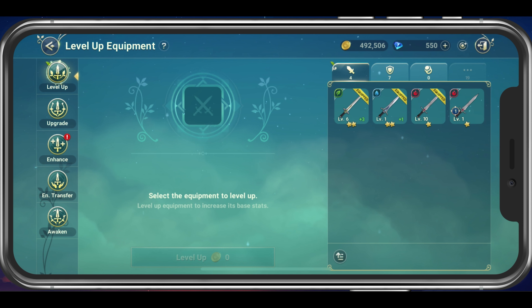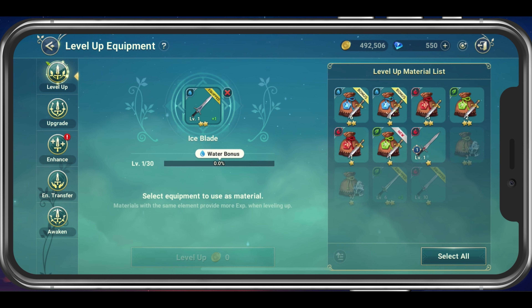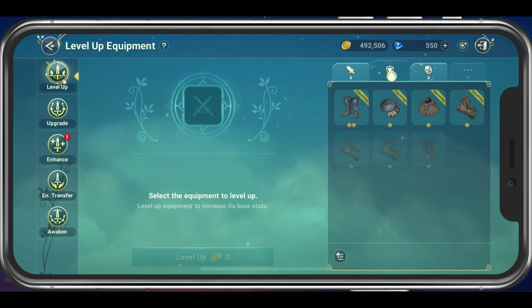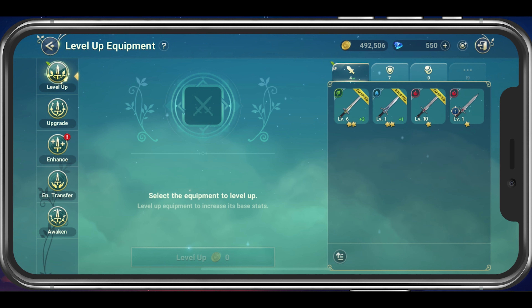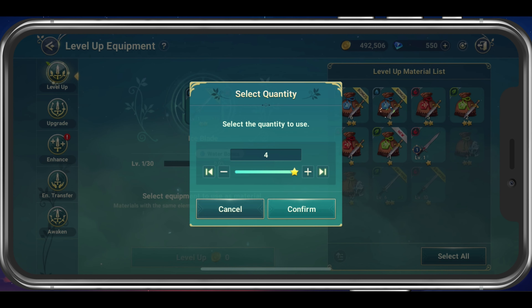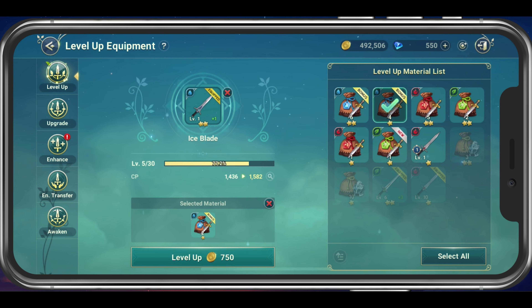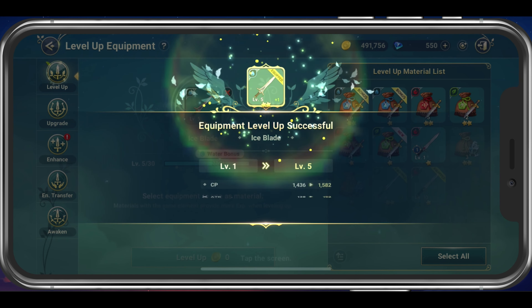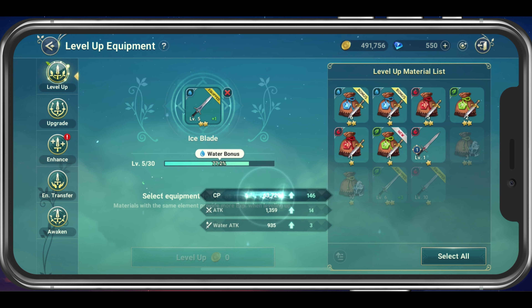First, you can select equipment to level up on the right-hand side. This can be one of your offensive, defensive or other equipment items in your inventory. You will have to pay a price in gold as well as varnish. In this case it would be water weapon varnish, but it will depend on the type of weapon for your character. You can obtain varnish from different sources in the game, such as a varnish selection chest.